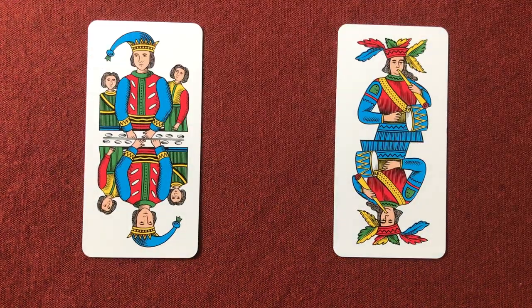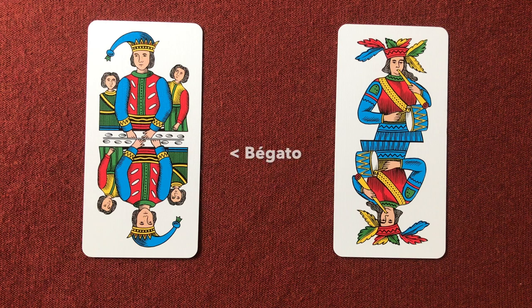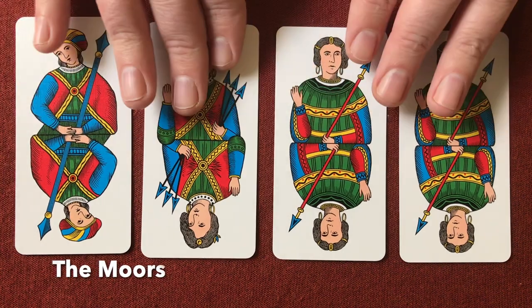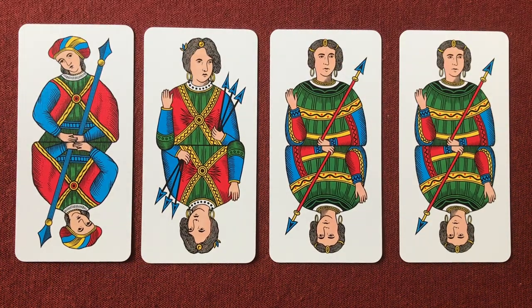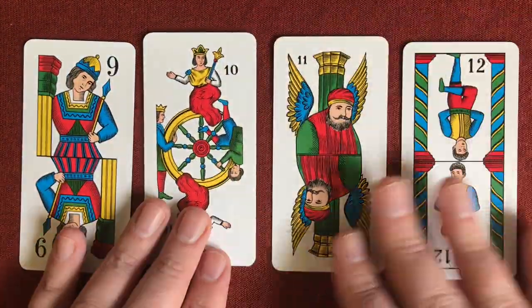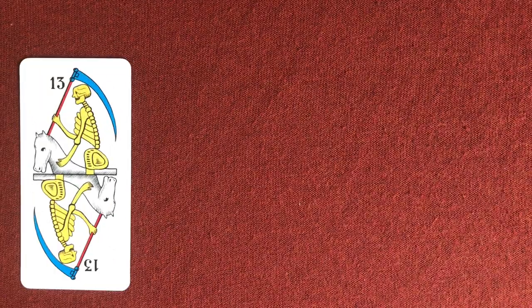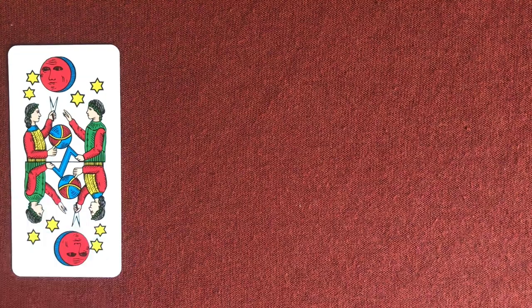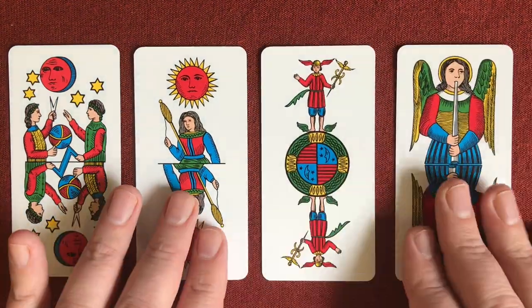You've then got a super suit — a fifth suit of the trump cards. On the left is trump 0, the Begato, which is the pagat or magician in other decks you might know. On the right is the Fool, il matto in Italian. Trumps 1, 2, 3, and 4 are the four Moors — they're of equal value in this game, essentially the bottom four trumps. From there the trumps are numbered: 5 through 16. Then you've got the Moon, the Sun, the World, and the Angel — those aren't numbered so you just have to recognise them.